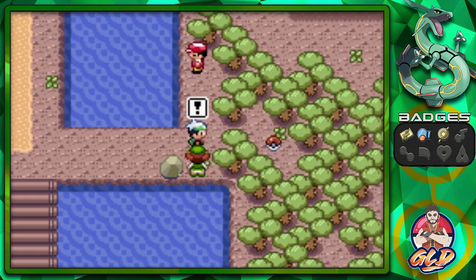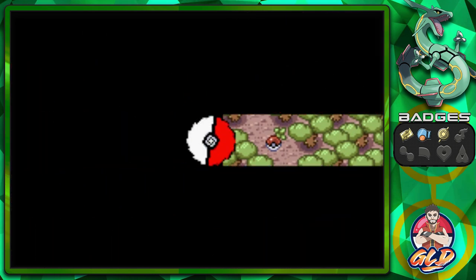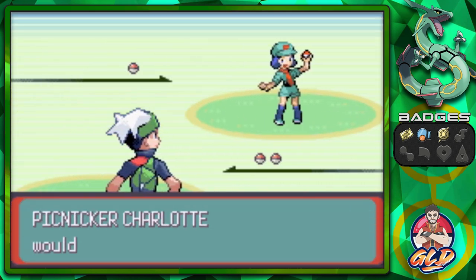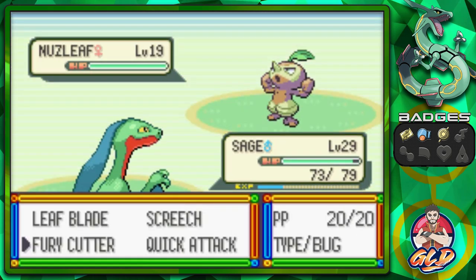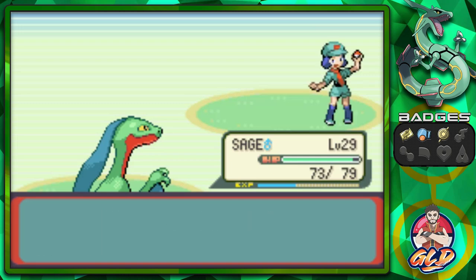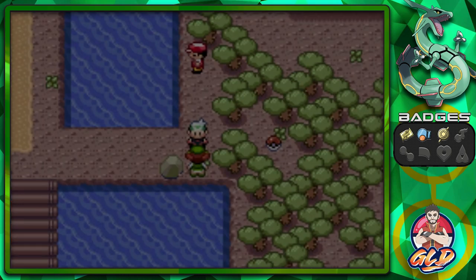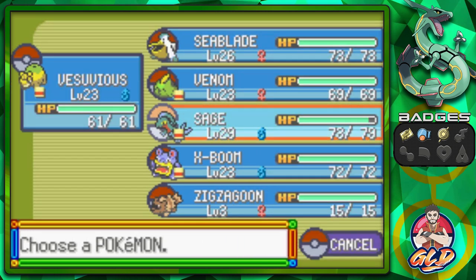Let's go! Taking on a trainer — she comes out with a Nuzleaf and fury attack does its thing. I'm not a big fan of that strategy, so let's switch things up and go with Sage of the Halo.